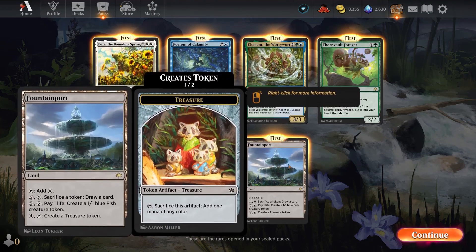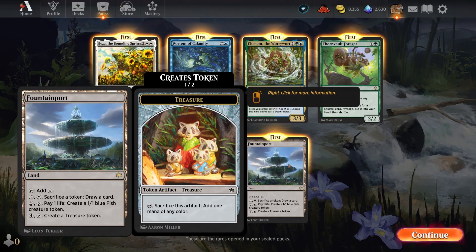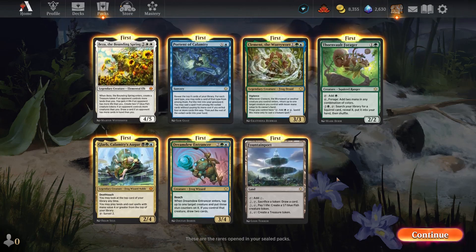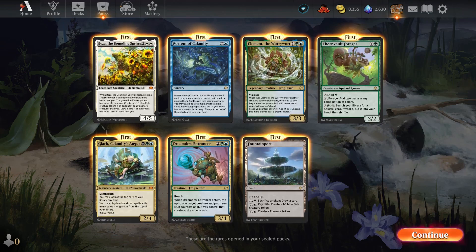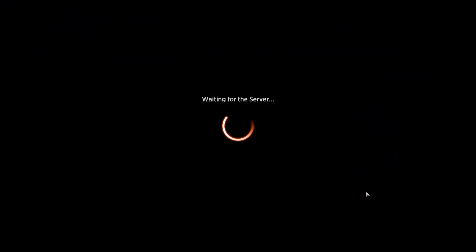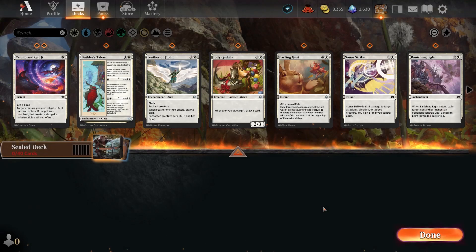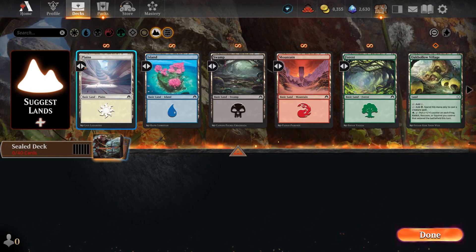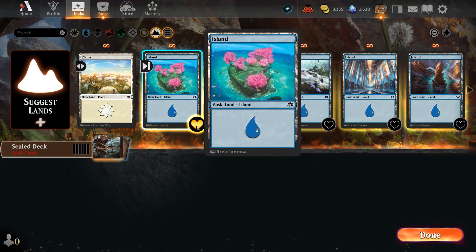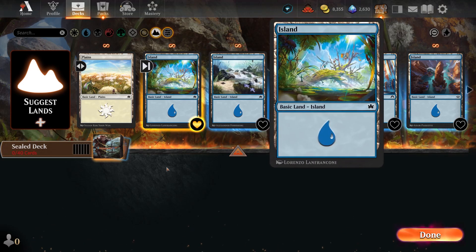We have this fairly interesting utility land as well, which can be colorless. I think I'm likely to play a blue-green combination splashing Glarb, making this the deck for me. Let's see how that works. Just out of curiosity let's see how white looks. I should also fix my lands so we are favoring our new Bloomburrow land — switching from the old basics to the Bloomburrow versions.